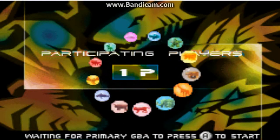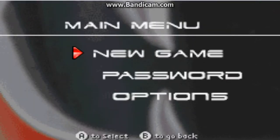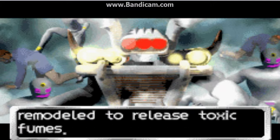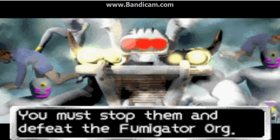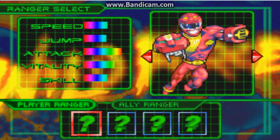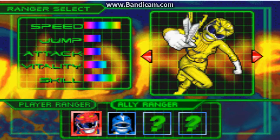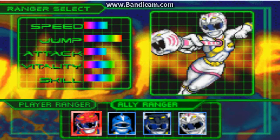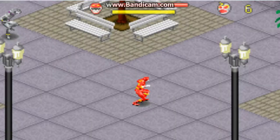Let's get started. The game is quite normal. The great thing about this game is... you're only putting in some turns. You get to choose your ranger you want to use, and then your ally ranger team. You do Shark Ranger, Bison Ranger, and Tiger Ranger.